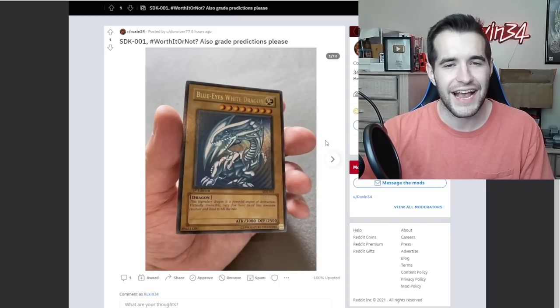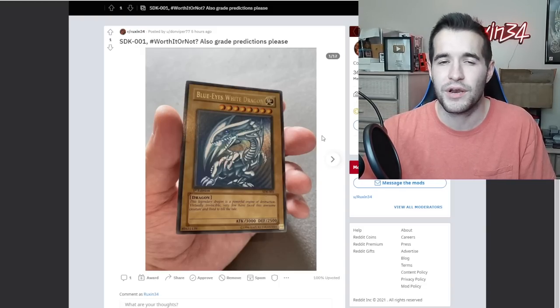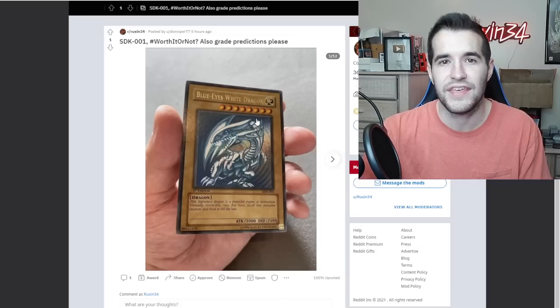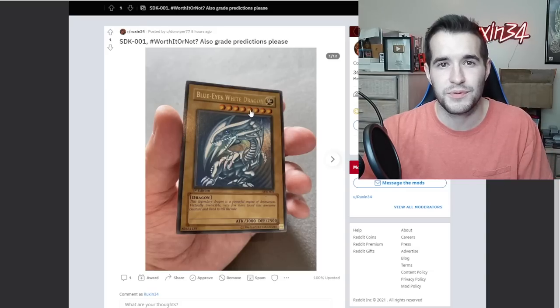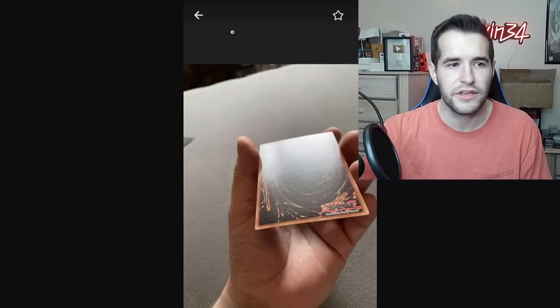SDK 001 — worth it or not, grade predictions. I cannot predict the grade very well. I can try from what I can see with just two or three pictures; without actually having the card there's almost no way I can do it accurately. On the first picture it looks good, but we can't see any of the surface. This is why it's important to have video with flash on and also pictures without flash, so you can see everything. The centering looks tilted — sometimes people will tilt the card, which makes the centering appear better when it's offset to one side. The back looks pretty clean.